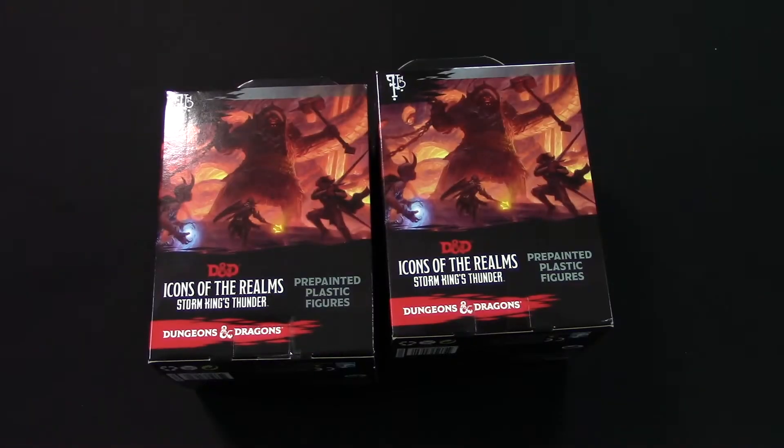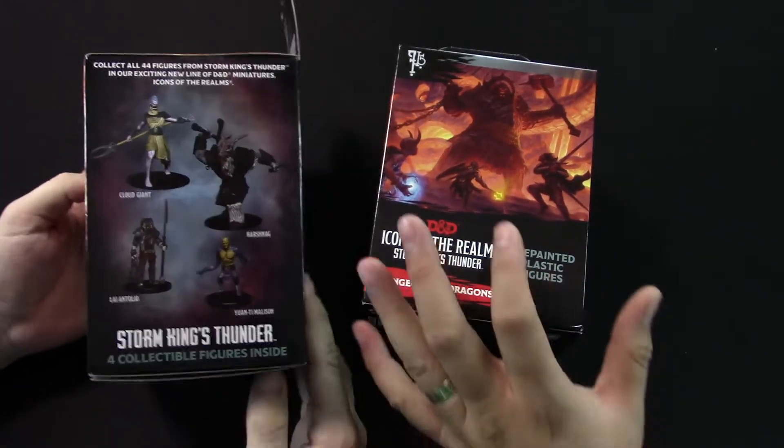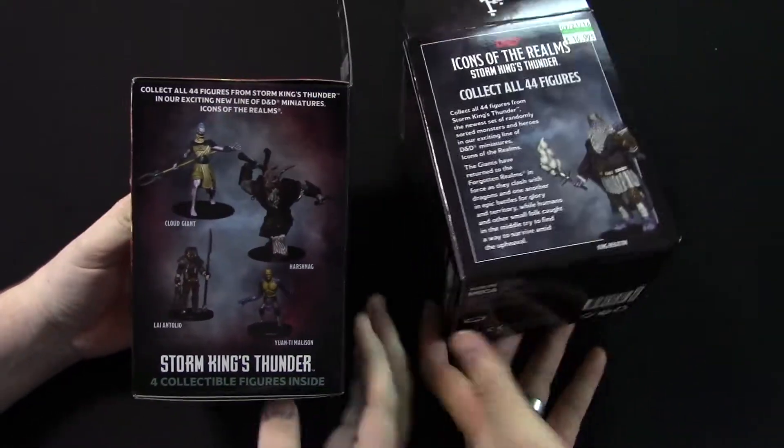We've got Storm King's Thunder here — they do Icons of the Realms. I specifically brought two so we could open them up and check them out. You want to do one? I'm gonna do one. Yeah, you can just take all your packaging and basically get an idea of the different images of Giants and stuff.